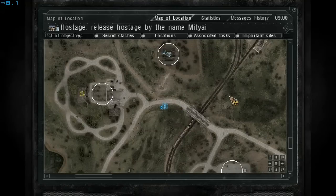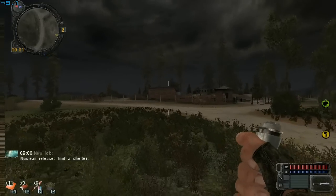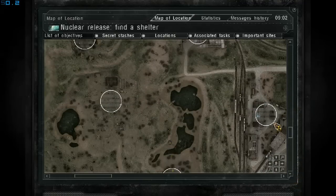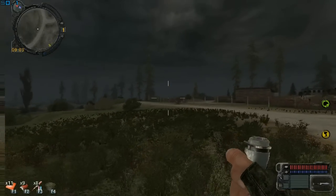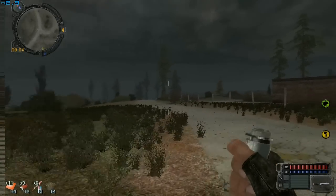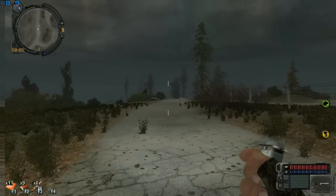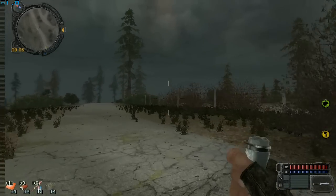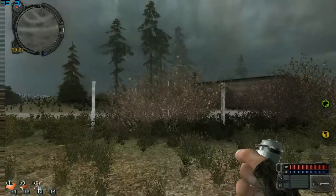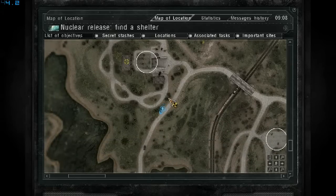So far I have two technicians: one at Yanov, which is where I'm going right now. There's a nuclear emission coming very soon so we need to find shelter — Yanov is over here. And I have the Azot technician at Yanov, and another technician named Kardon at the Zaton location near Skadovsk.